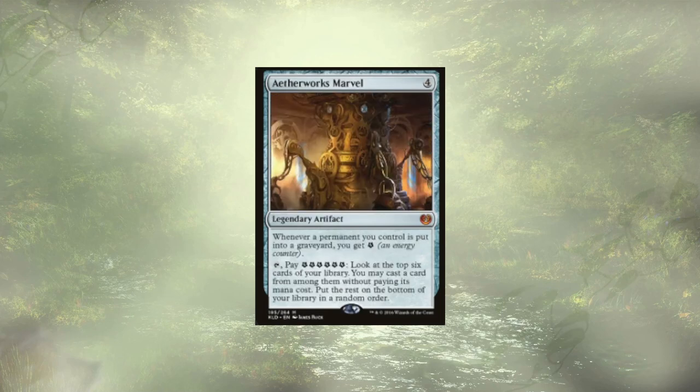Aether Works Marvel — love this card. Whenever a permanent we control is put into a graveyard, we gain an energy counter. More importantly, we can pay 6 and tap it to look at the top 6 cards, take one from among them and cast it for free, putting the rest at the bottom of the library in a random order.